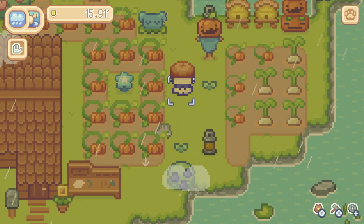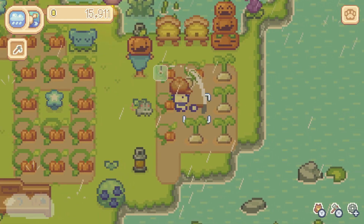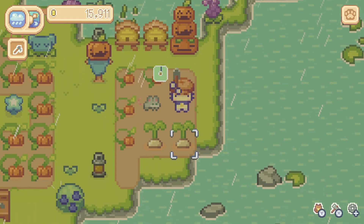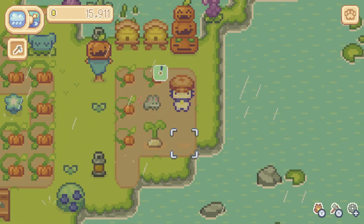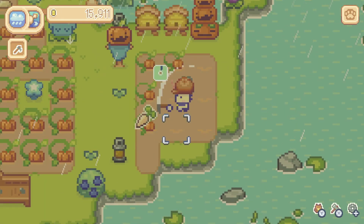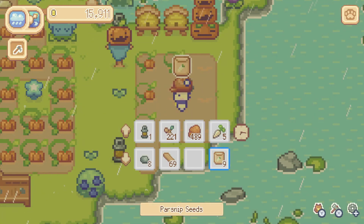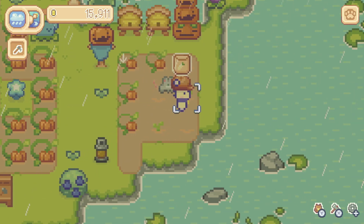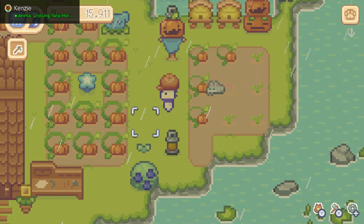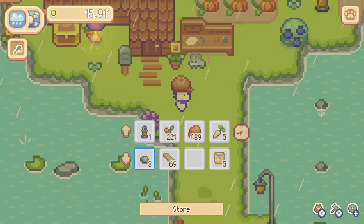We have our cute little pet mouse Lily here. We've got some parsnips that are ready to harvest. We're going to go ahead and harvest those and prepare the ground to plant some more. We've got the seeds right here in our pocket and we are going to fill in all but the middle space because we have a sprinkler to put in that part of the garden.